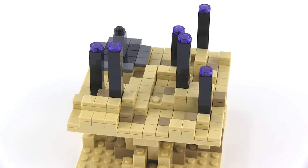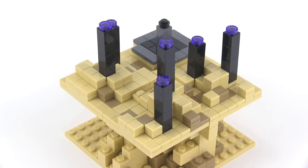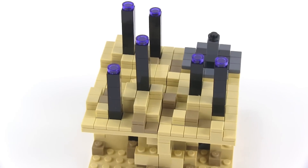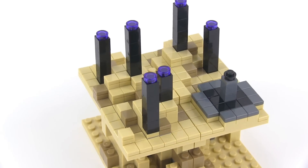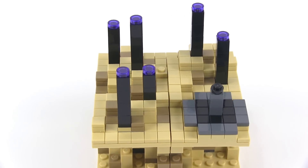A couple of these towers are pretty far off from a circular arrangement, which is a little bit awkward to me. The towers themselves, I think, are done perfectly — the black for obsidian, and then the ender crystals on top are approximated with purple transparent 1x1 round tiles. I think that's the best you could have done for this scale; it really looks right, kind of like those things would look from a distance.